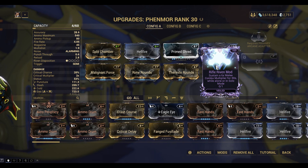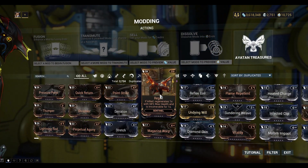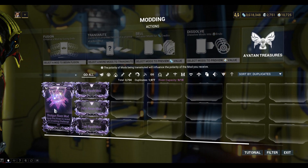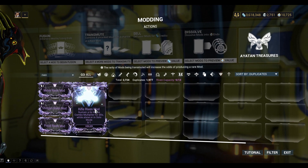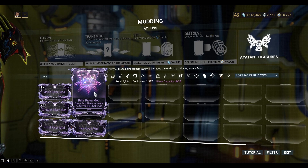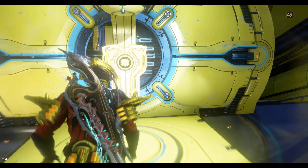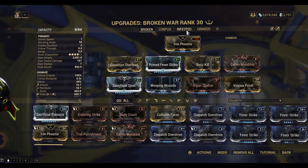So the first challenge is: sustain a 6x melee combo multiplier for 30 seconds while alone or in solo mode. So I've got melee, shotgun, rifle, pistol and Zor. I've got to equip each of these to see what the challenge will be. Let's go to the melee weapon.